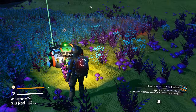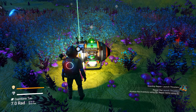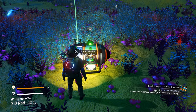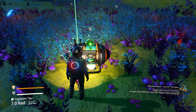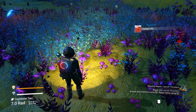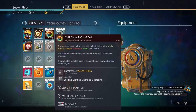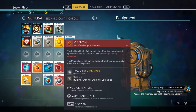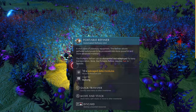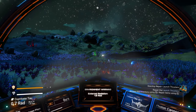Instead of making the portable refiner every time and wasting materials, you can pick it up by holding your right thumb stick. I just picked it up and got my carbon back — now I have a portable refiner in my inventory to keep for later. Let's get in our starship and keep going.